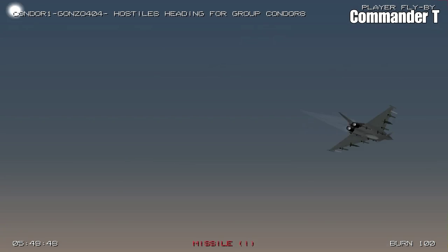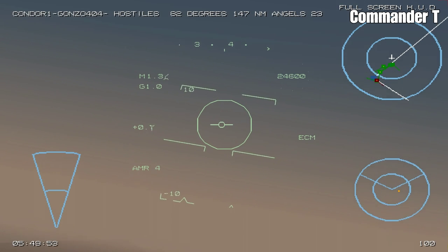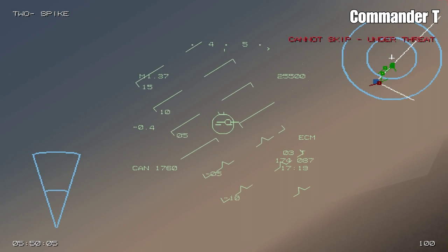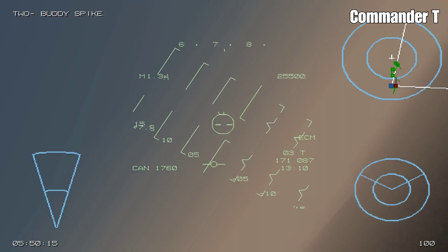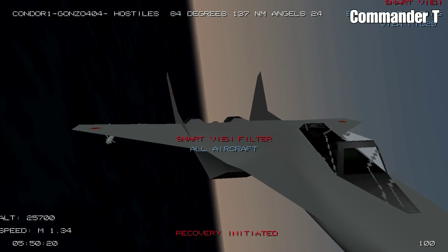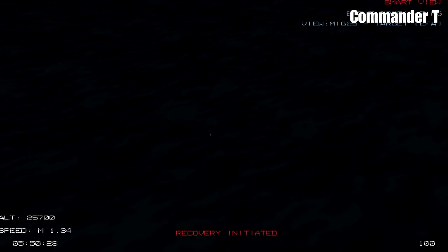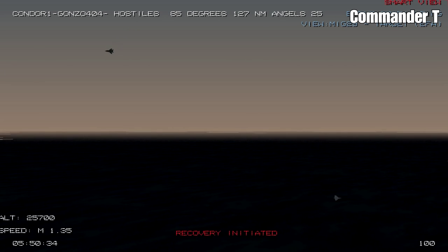We're launching flares to break the lock. There's an infrared missile — I can see that on the DAS system — and it's been fooled. We are under attack, but I think we can carry on on our way. If we jump into the smart view, you can see that last enemy fighter circling there — it's very low to the sea and in some sort of turning circle.